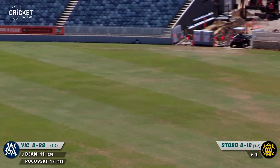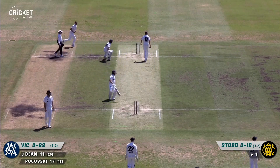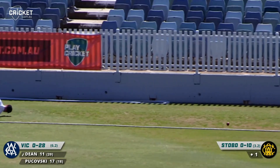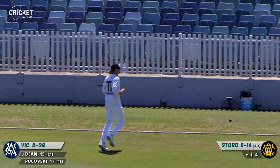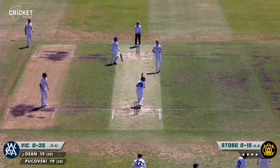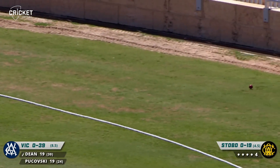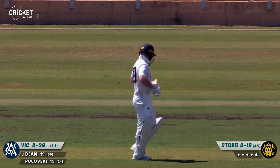Bit of width there from Stobo and Dean. Doesn't quite middle it but it looks like he'll probably get enough of it to get it to the boundary. Big chase out there and knocks it back but not back far enough — that'll be four. Bit of width on offer and it's through the hands of Rocciccioli. It's a long boundary out there but that'll make it. No point chasing that one. Travis Dean gets another boundary through the offside.